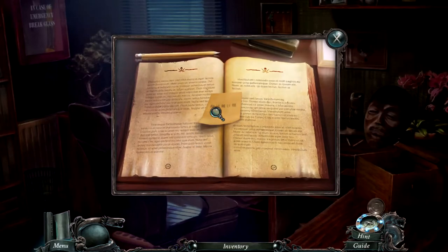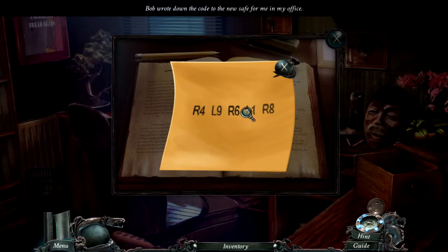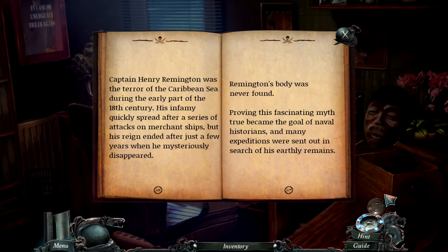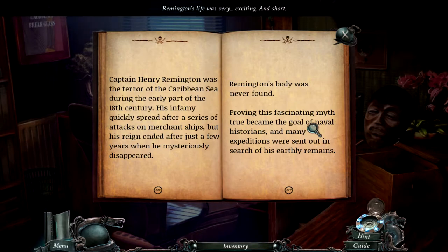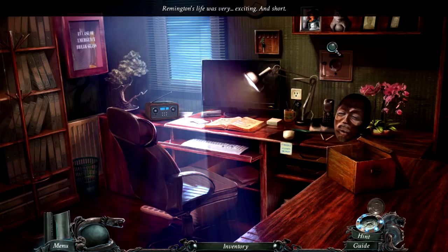R4, L9, R6, L1, R8 — that's the code! There's also a book here. Captain Henry Remington was the terror of the Caribbean Sea during the early 18th century. His infamy quickly spread after a series of attacks on merchant ships, but his reign ended after just a few years when he mysteriously disappeared. Remington's body was never found — proving this fascinating myth true became the goal of naval historians, and many expeditions were sent out in search of his remains.